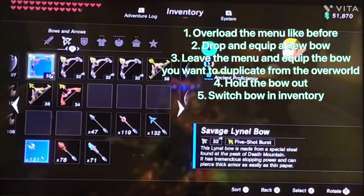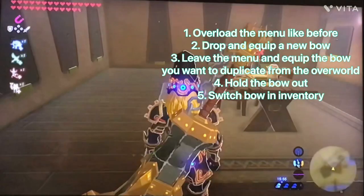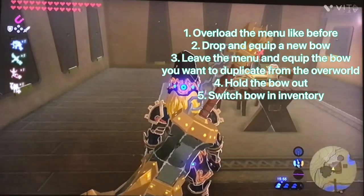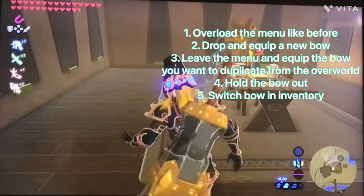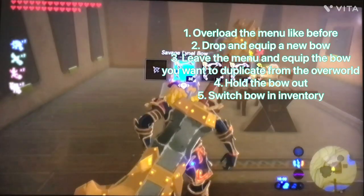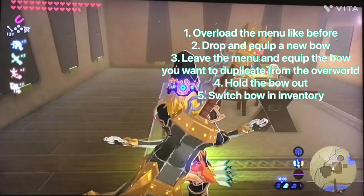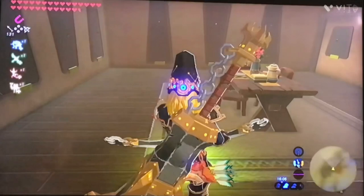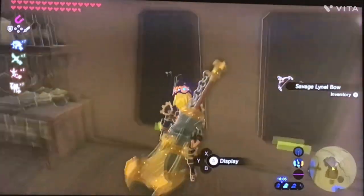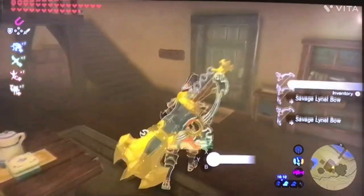Link should look like this. Now drop and equip, and equip a new bow. Leave the menu and equip the bow you want to duplicate in the overworld. Hold the bow out, switch the bow, place it on the wall and get it back. You should have now duplicated your bow.